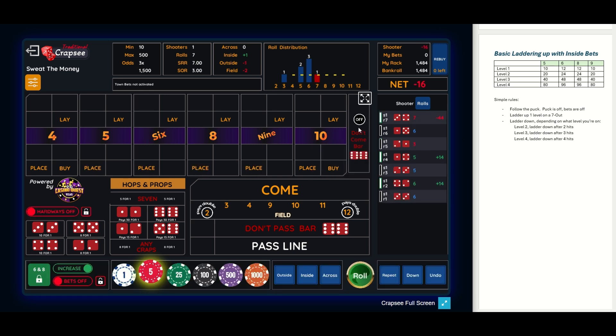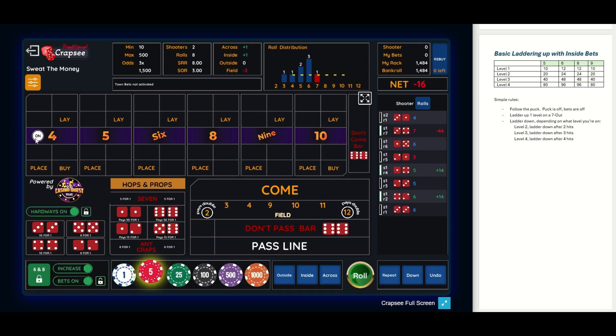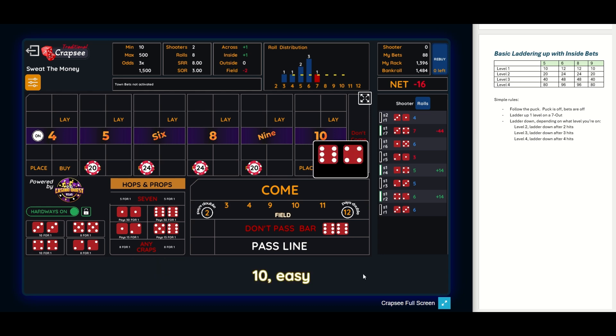There's a seven-out, so we're going to go up to level two. The puck is off, so let's get a point established first. There's a four — the point is a four. We're now going to go to level two, which is twenty dollars on the inside. There's ten, fifteen, twenty — so this is eighty-eight inside, and we want two hits because we're on level two before we regress back down to level one.